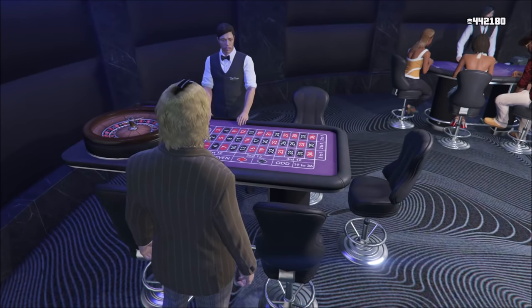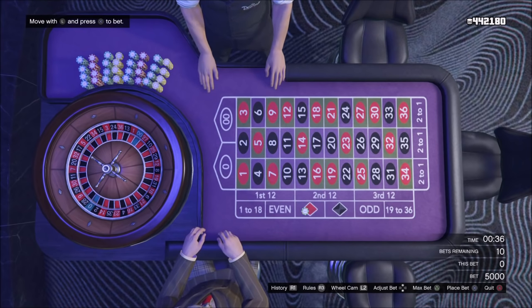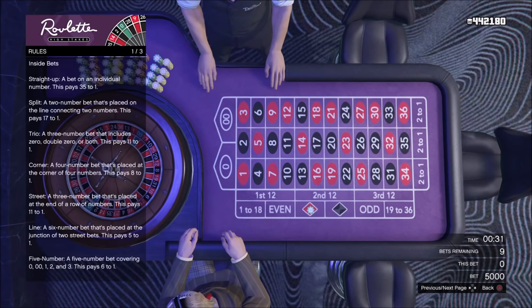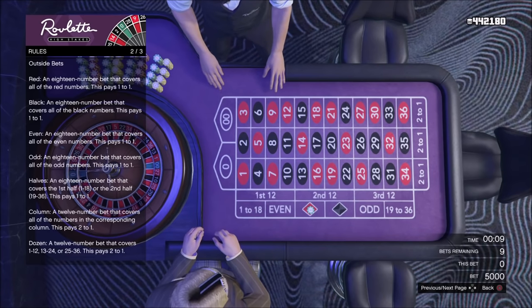Next up we have Roulette. Roulette is a game that requires some strategy and skill, but it's mostly based on luck — it's the most luck-based table game. The objective is simple: correctly guess what number, color, or set of numbers the white ball will land on. You can place a bet on red or black, even or odd, or 1 through 18 or 19 through 36. If you do this, it's basically a 50% chance of winning — a little less than 50%, because in Roulette you also have a green 0 and a double 0, and if it lands on those you will lose if you didn't bet on them.